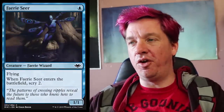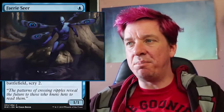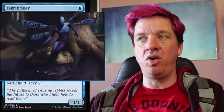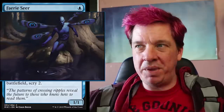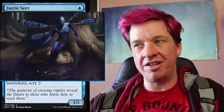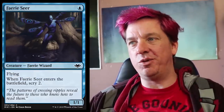Next up, Fairy Seer. One blue for a 1/1 flyer. When it enters the battlefield, you scry two. A little fairy that can see the future — it does it by dipping its feet into the water and causing ripples in the pond and reading them. I like this dark blue shadowed fairy with peacock-style wings, where it looks like there's an eye on each wing, tying into the concept of it being a seer. Overall I like the flavor — it's a cool little fairy wizard for one mana.